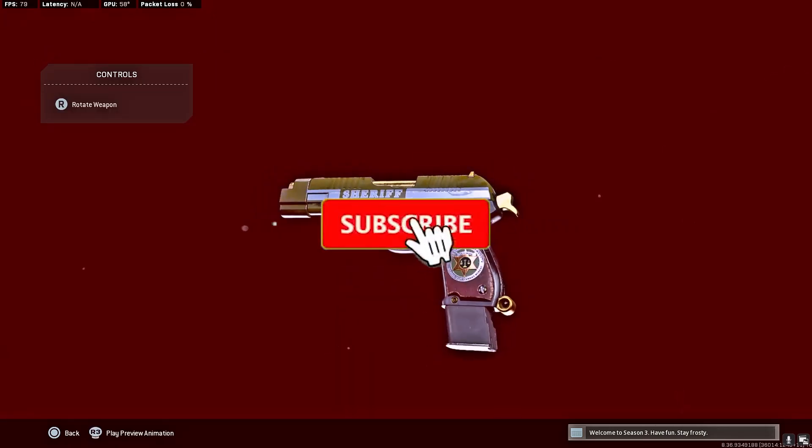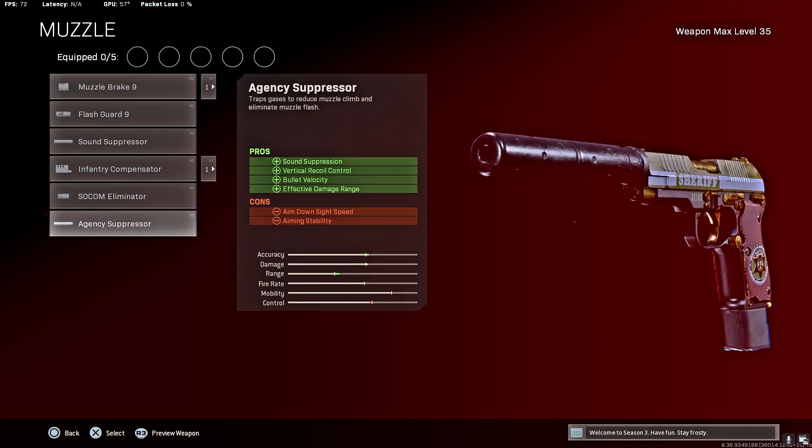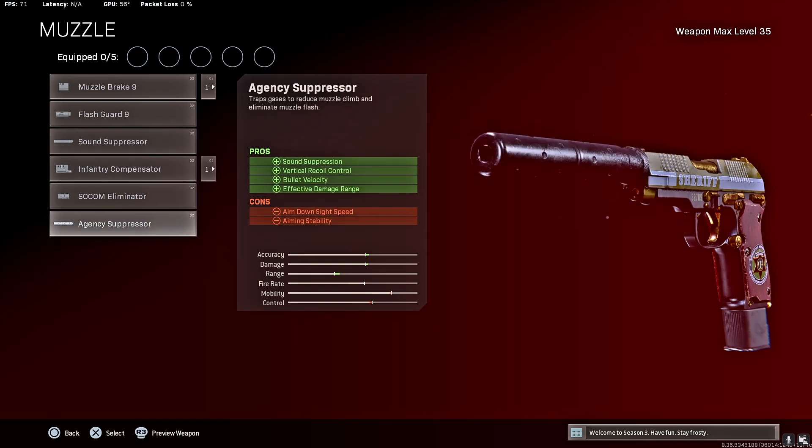It is free, you can always change your mind later. Number one for the muzzle: agency suppressor. The gun doesn't really have an ADS problem to begin with, so there's really no reason to run the sound suppressor — you're just gonna be losing out on damage range for no reason.